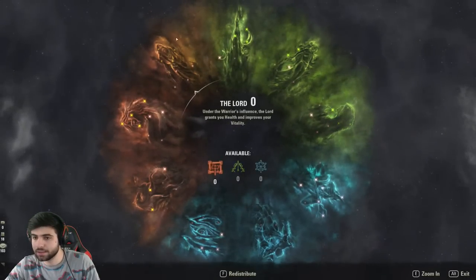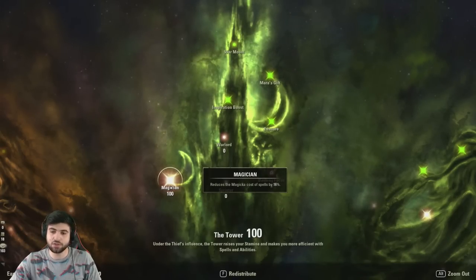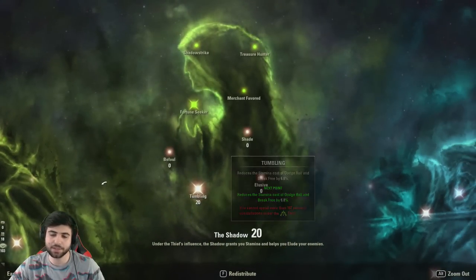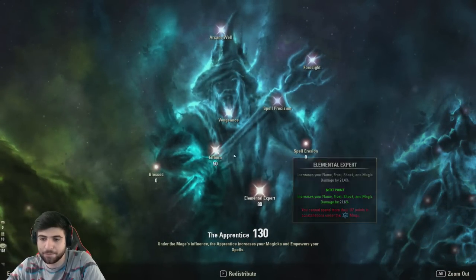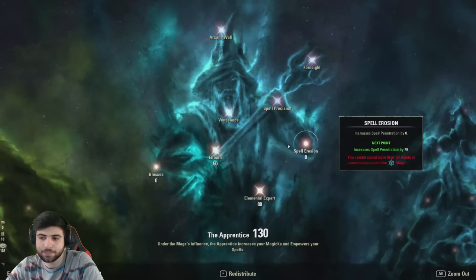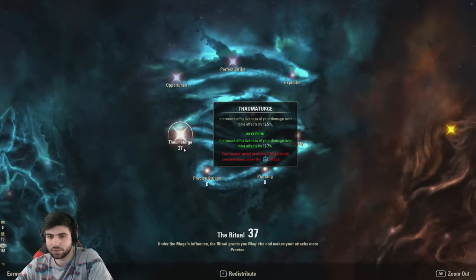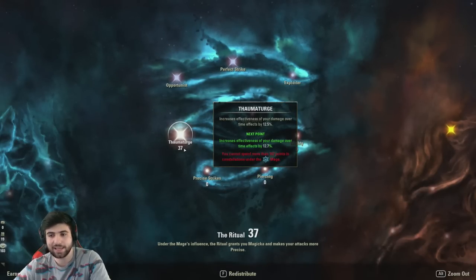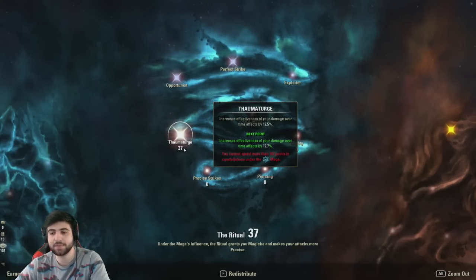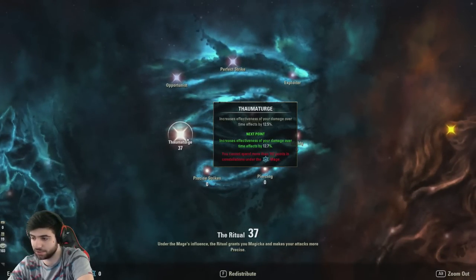For champion points: 100 points into Magician since recovery is very low, to maximize cost reduction. About 47 into Arcanist and 20 into Tumbling for CC break and dodge roll capabilities. On the offense side, 80 points into Elemental Expert, 50 into Elfborn. I also have 37 into Thaumaturge — even though I'm not running many dots, Thaumaturge increases Proximity Detonation damage because it's considered a damage-over-time by the champion system. That stacks with the 21.4% increase from Elemental Expert, giving significant stacking damage output.